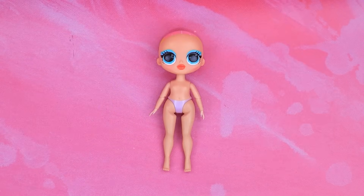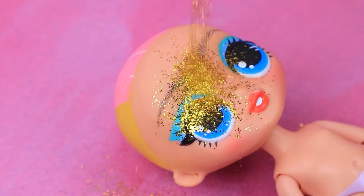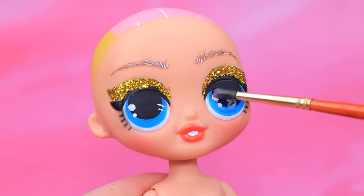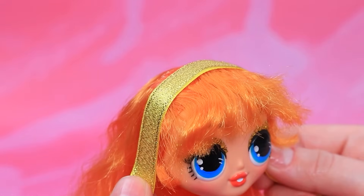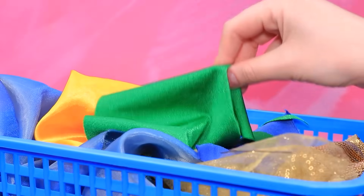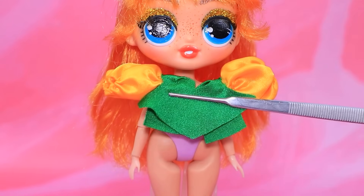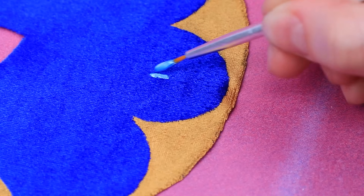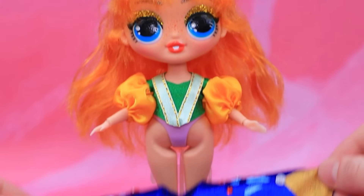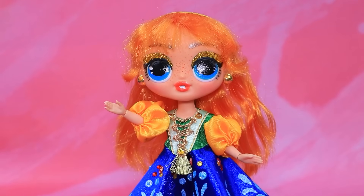Create a new doll: mark the eyebrows, sprinkle with glitter, cover the eyes with nail polish, and add a red tuft of hair. Sew a blouse with satin sleeves, craft a skirt, add some flowers, and use a chain for perfect corset lacing. Anna's daughter looks gorgeous.